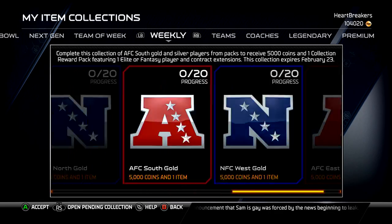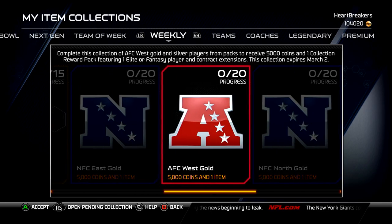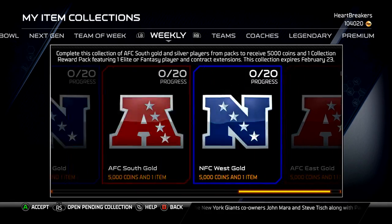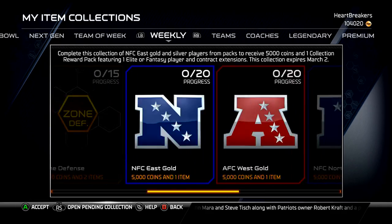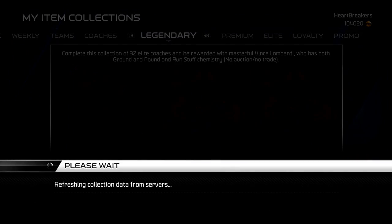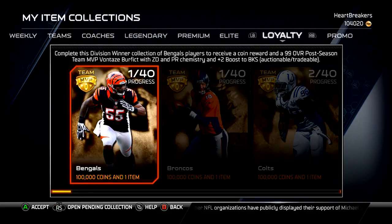They also added the NFC East and AFC West gold collections. They said they released six new collections, so I assume it's got to be these two and these four. And then we head over all the way to the Lombardi, and I'll throw my one collectible in.